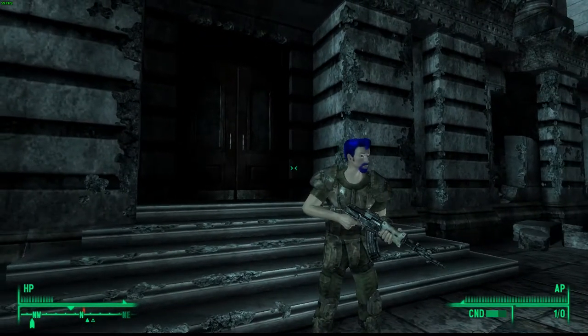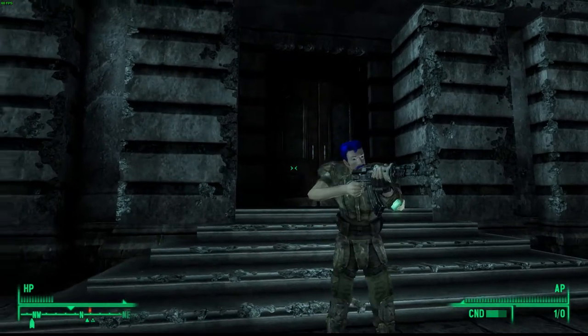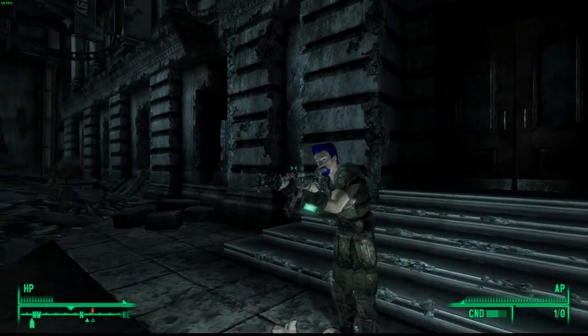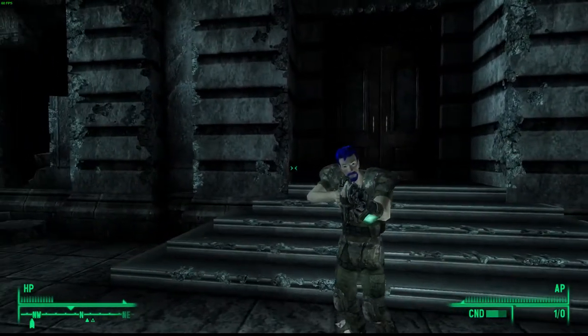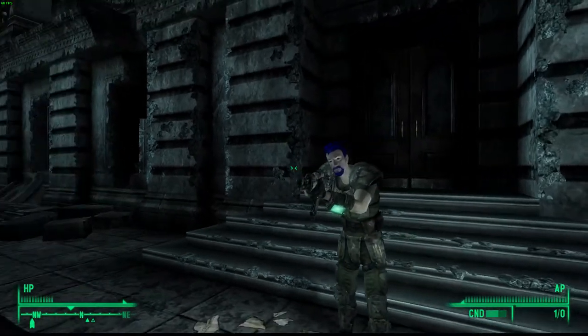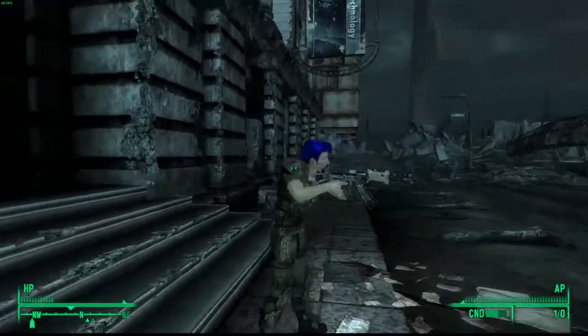Okay, so I hope you guys enjoyed. It didn't take much to get this assault rifle actually — it was really just a trip to the Museum of Technology and then going back to Jury Street Metro Station to get it. It wasn't hard at all and it's a really good assault rifle, good for killing super mutants as you saw in that gameplay.